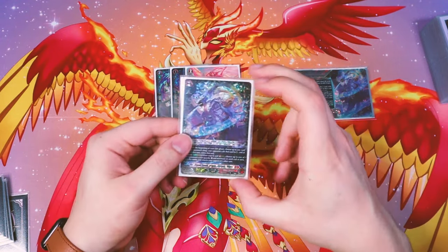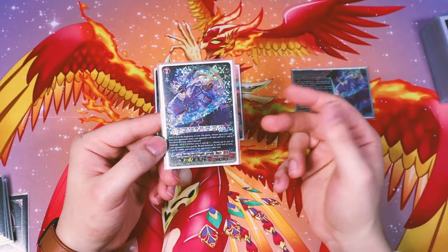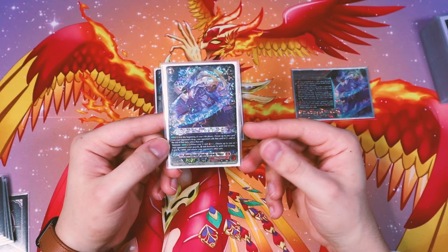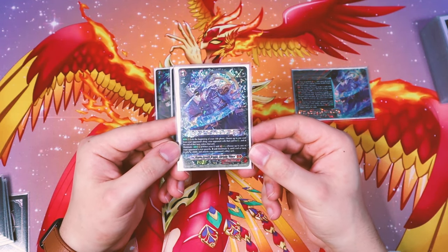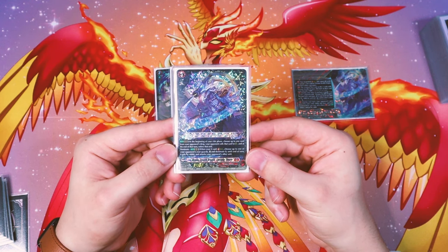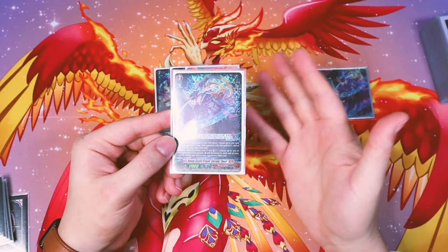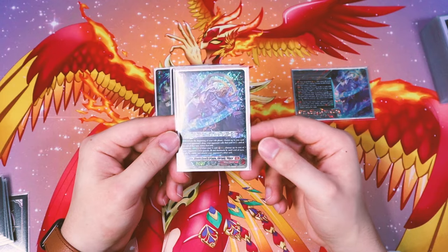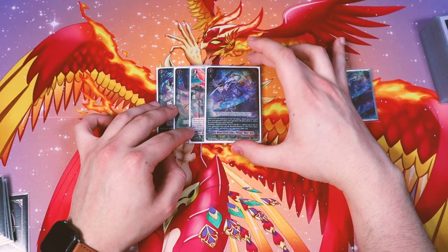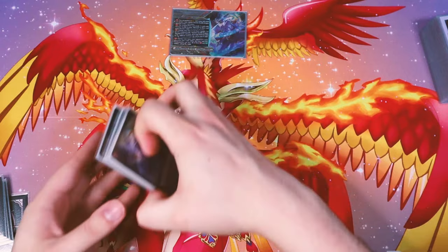And of course, Obero, the star of the deck. Obero has a beginning-of-ride-phase skill where you can choose a card from your opponent's drop and call it to rear — that's in case they have no rear guards to dominate; at least you can bully them from their drop zone, and that unit is retired at end of turn. The dominate skill: when striding, you can choose one of your opponent's rear guards, stand it, then dominate it, and until end of turn it gets 4k and attacks your opponent's other unit. It's the exact same skill as the OG Obero, so old Obero artwork is legal. That's it for the ride line.